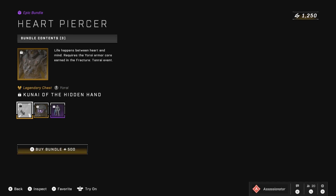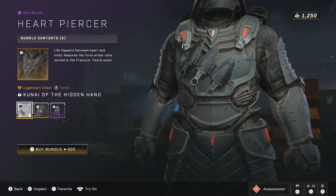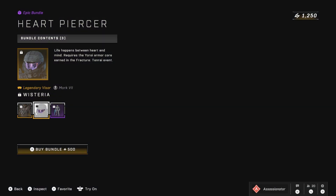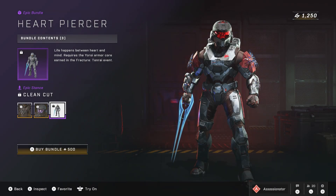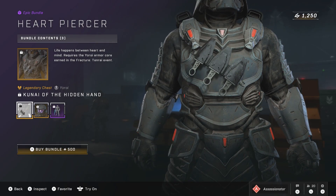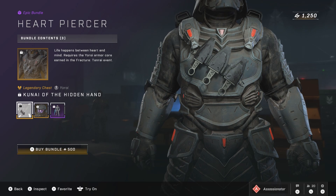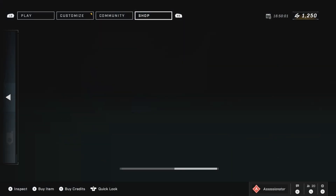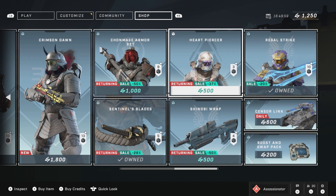Moving on, we got Heart Piercer — three pieces, 500 credits — which has those little daggers. I always like that one. Moving on, we got the visor and then a stance. The only thing I want from here are these daggers, but I would only pay maybe 200-250 credits, so it's a little out of my price range right now. Maybe we'll get a deeper discount — a 50% discount — and it might be more doable.